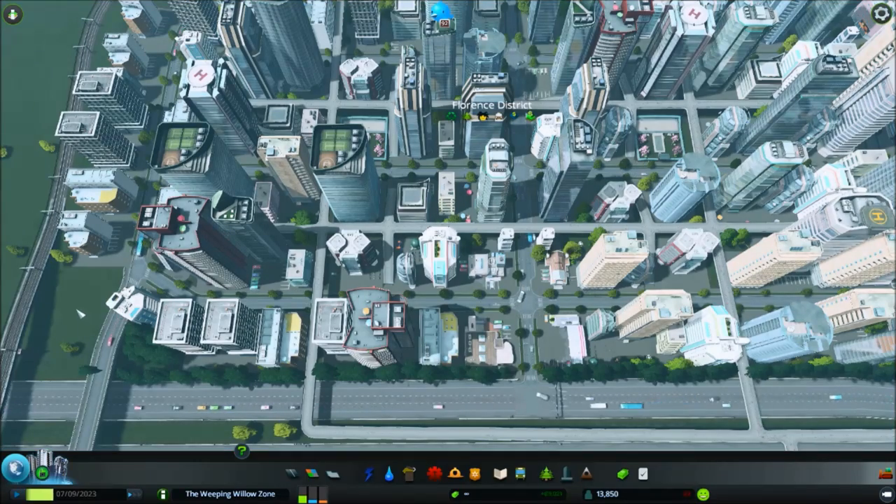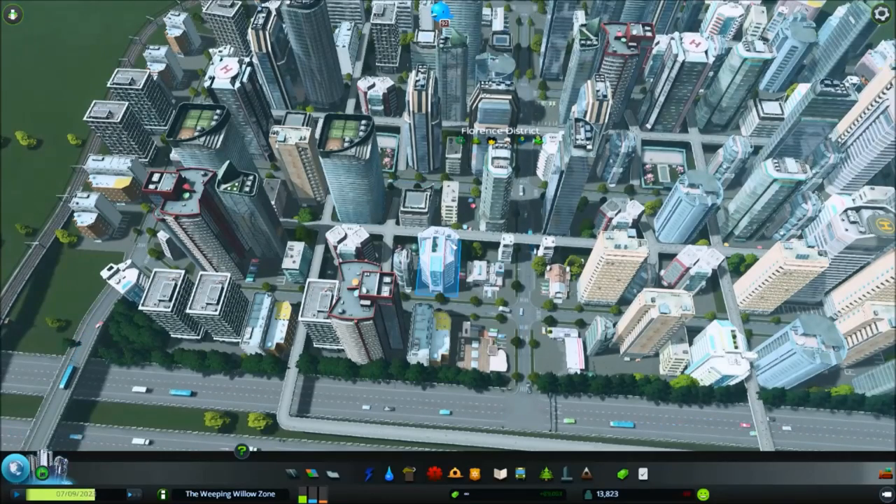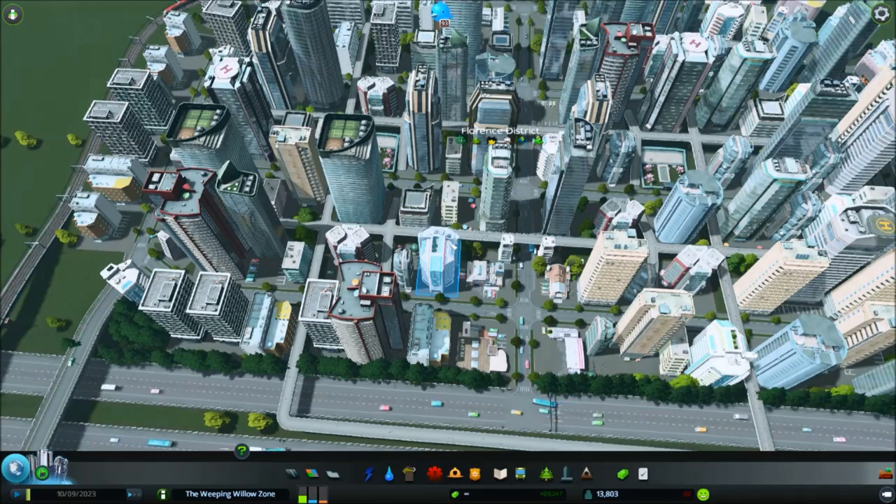Hello YouTube! I am Pinstarr and this is Cities Skylines Strategy and Tactics, a special zone build quick tip! In our last quick tip video regarding zone builds was for what I call the industrial coffee filter zone — a way to split up your traffic and build a good healthy industrial zone at the beginning of the game. Today I bring you a new zone build: the Weeping Willow Zone.